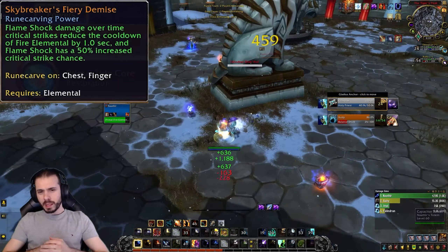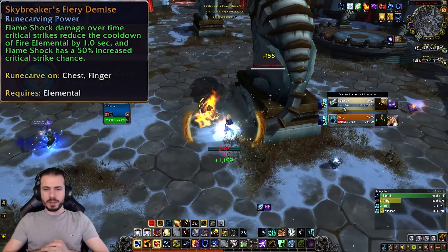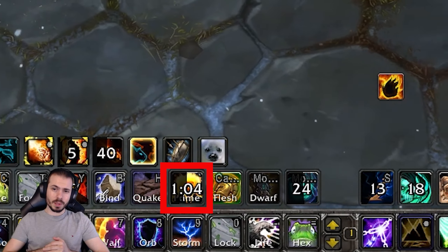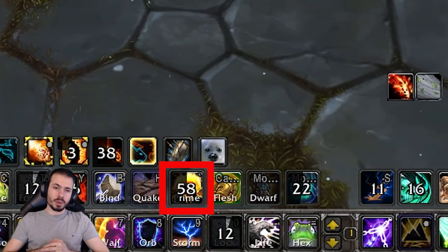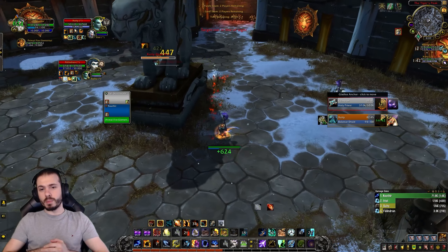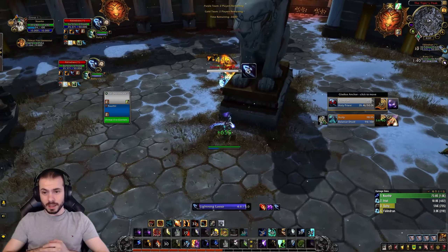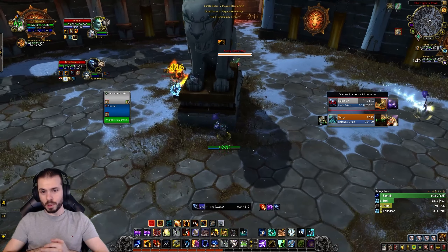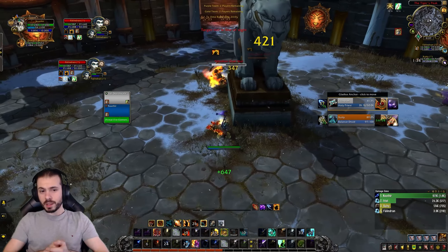Other strong legendaries: Earth and Harmony makes your Earth Shield heal more than Restoration Shamans, but note you will lose a lot of damage. Chains of Devastation — I never tried this one, but I've seen some shamans having fun with it in 3v3 arena and battlegrounds. Instant Chain Heals and instant Chain Lightnings that cost no mana — interesting design.